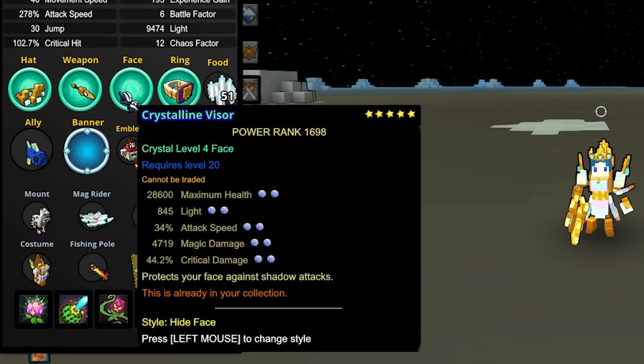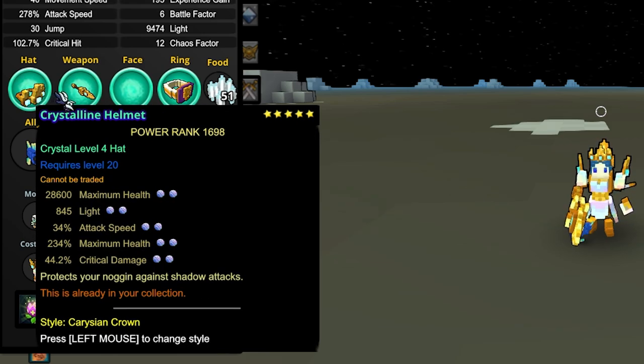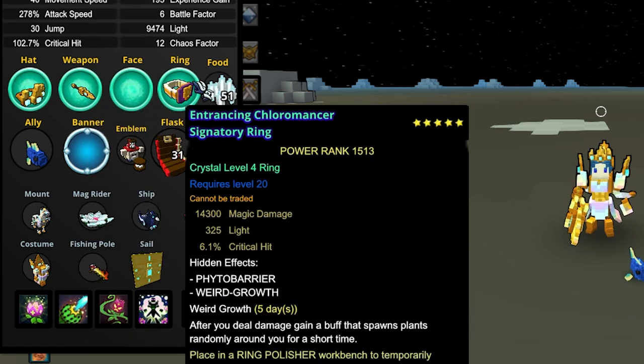For the hats and weapons, what I'm going to be running is max health and crit hit. I'm going to be explaining why I'm doing this later on in the video, but let's now move on to the ring. As you can see right here, we have got a Crystal 4 ring with crit hit as well. We'll talk about that later when we move on to the gems, so stay put on that.